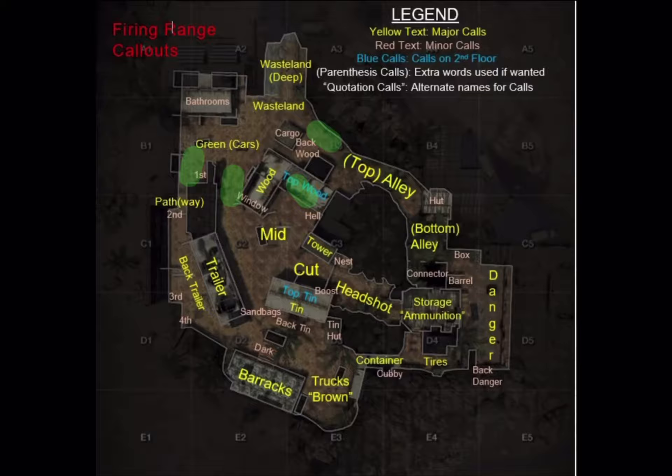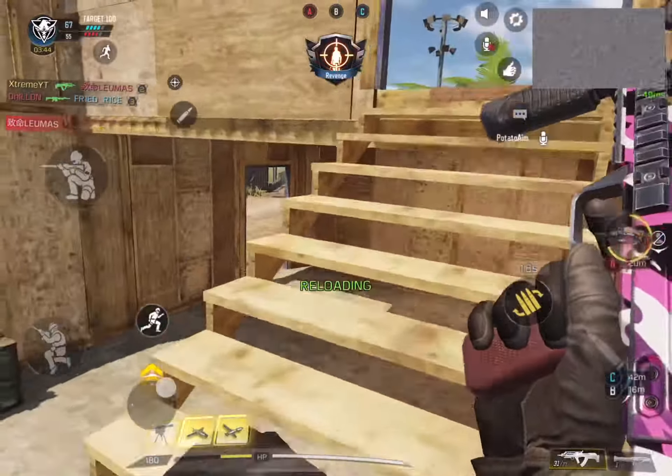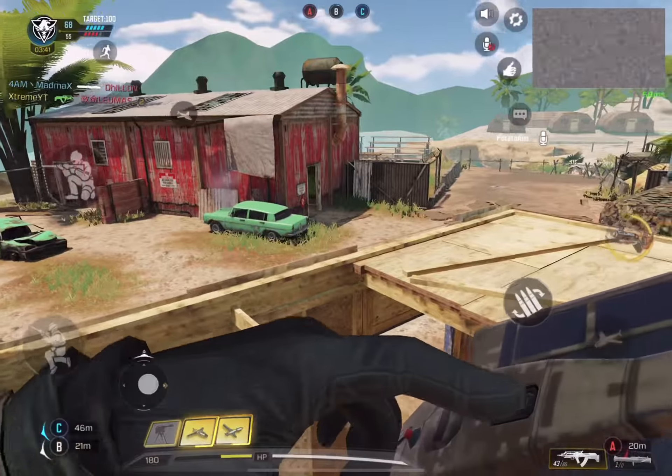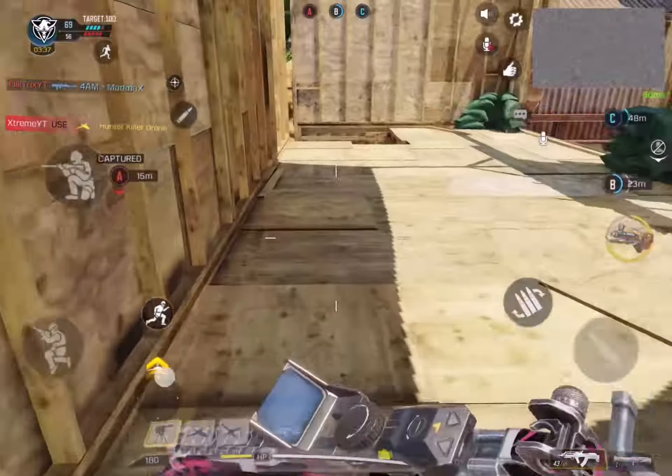Now let's talk about if you spawn on the other side — the Wasteland side — and your enemy is on the Trucks spawn. The main points here are the top wood, the green cars, the B1 portion, the window sandbags, and again the top alley.